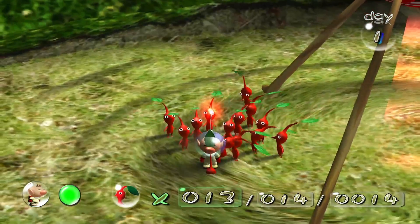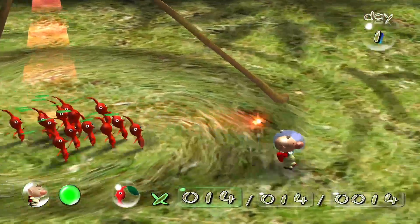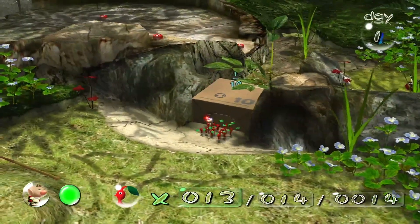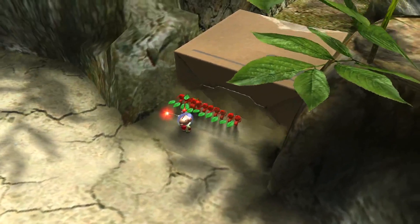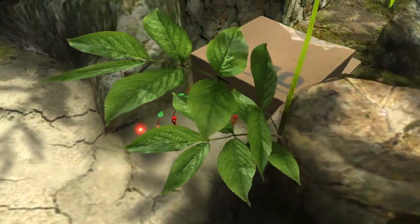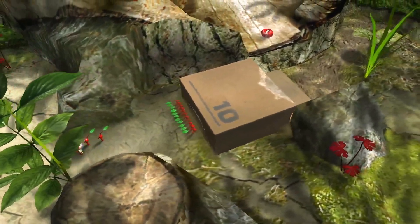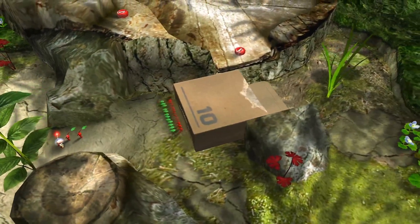I started playing it, and I could just not figure out what I was doing. I would play it, hit the start button, go down to sunset, and just keep on doing that until I finished it. And next thing I know, Olimar turns into a Pikmin and is stuck on the planet. And I was like, what kind of game is this?